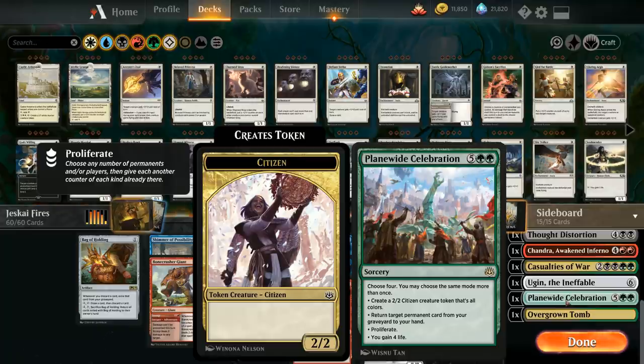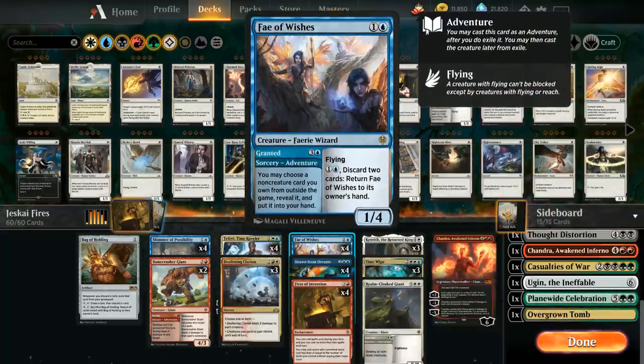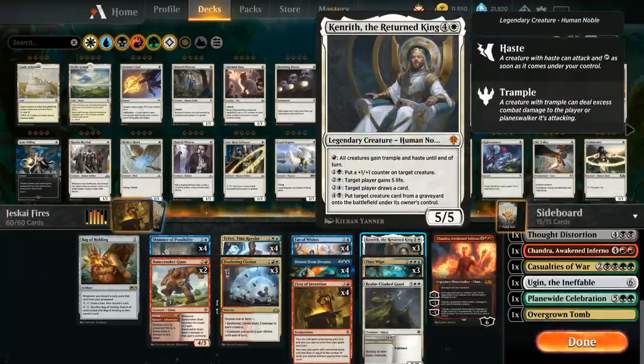Last in the sideboard, Plains White's Celebration at seven mana can gain tons of life, make tokens to chump block, or return powerful permanents from the graveyard to hand. We also have an Overgrown Tomb — since Fae of Wishes lets you get lands from the sideboard, having an extra land helps if stuck on four or five lands. The Overgrown Tomb also lets us access Kenrith's green and black abilities: reanimating creatures and putting +1/+1 counters on our creatures.